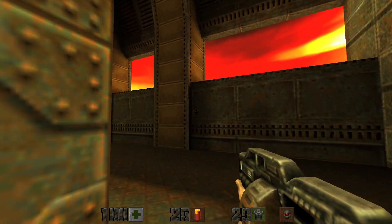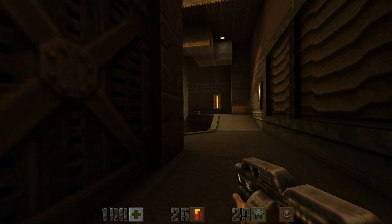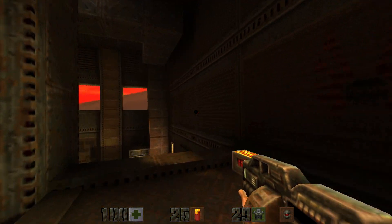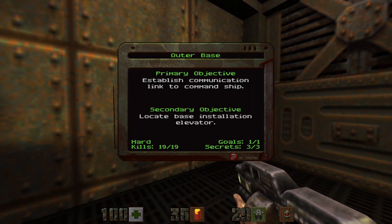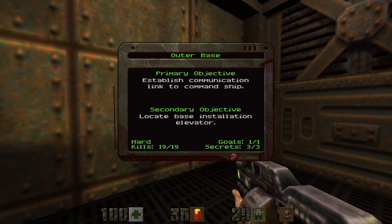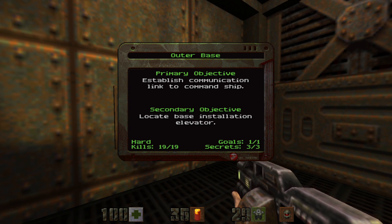Let's head up and grab some shells, then head inside the elevator here — and this is the goal. So we have all the kills, all the secrets, and the goal completed. That is it for Outer Base!